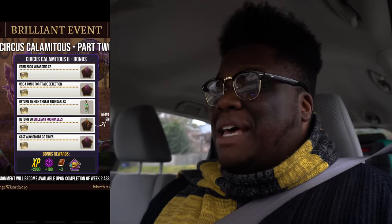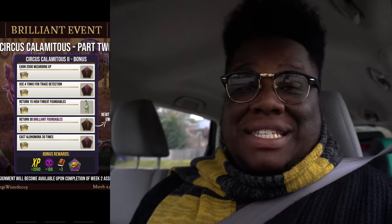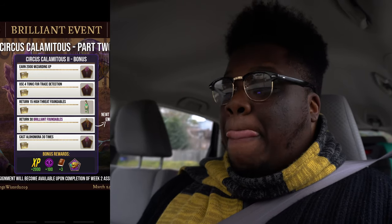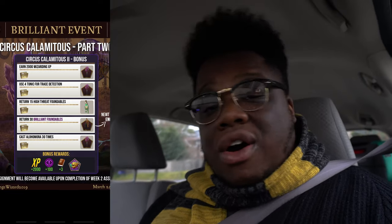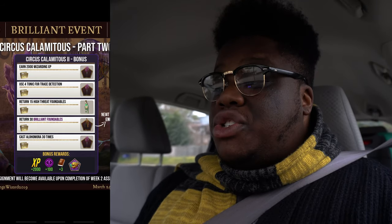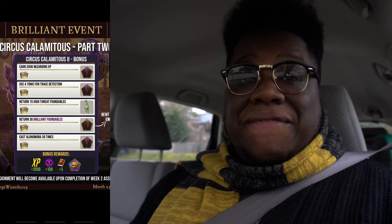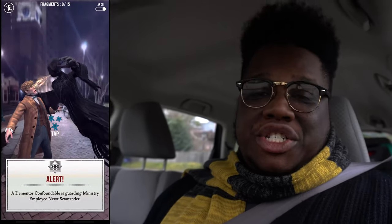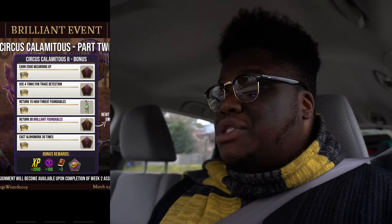Moving on to the bonus assignment — I'm loving this because of the rewards and you don't have to go to a fortress. The candy floss stand is being given via the bonus assignment, which is so clutch. Tasks include: earn 2,000 Wizarding XP, use four Tonic for Trace Detection — those two reward the candy floss stand. Then return five high-threat-level foundables and return 30 brilliant foundables, which gives you a new commander from the Ministry of Magic registry category.